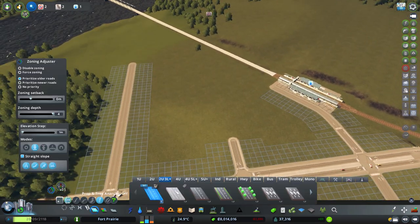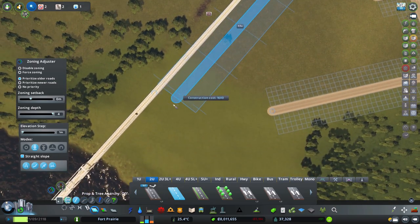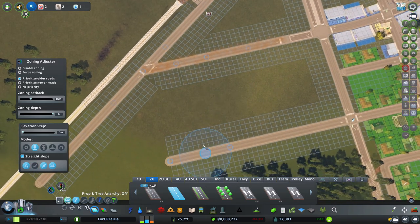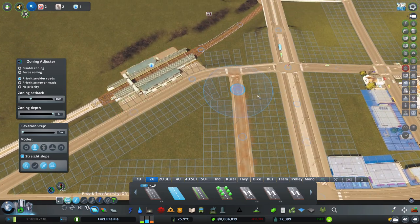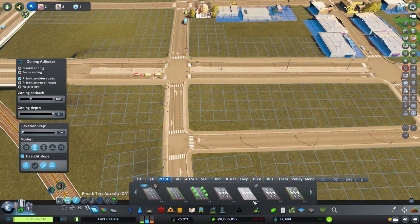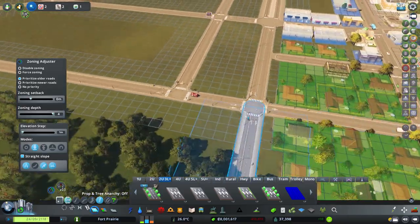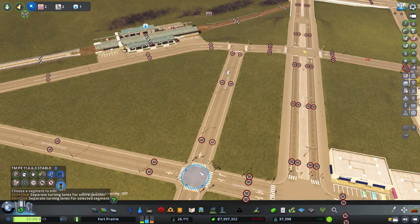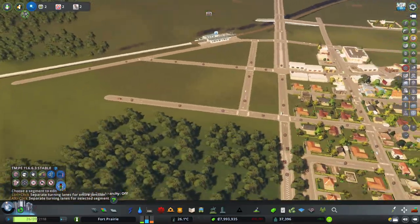Let's connect up these roads — we'll go with normal roads to start and bring this down. Connect this one up at a nice non-bending angle. We could get some interesting road work through here and this allows us to upgrade this whole section to be four lanes. I don't mind keeping this one more quiet. That means we need to go back into TMPE — all right, that's a pretty basic grid connection here.